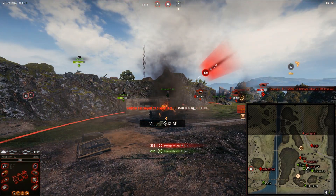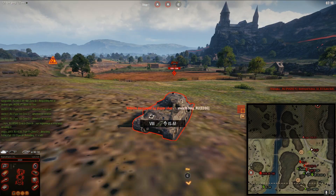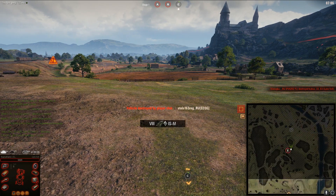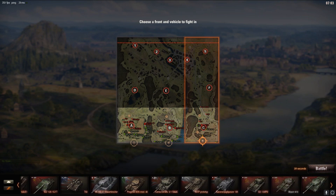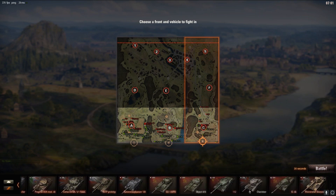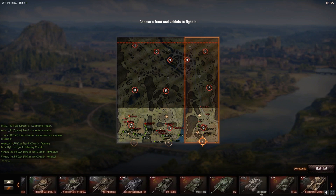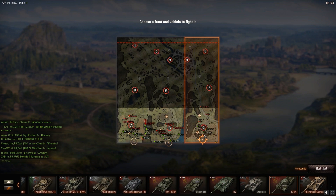We're getting sniped by an ISM camper — that's unfortunate. I didn't expect him to be that good at sniping. I guess right now we can just take one of our other tanks. We could try to go for something OP — at least people think it's still OP — so let's try to go with something like the IS-3A.